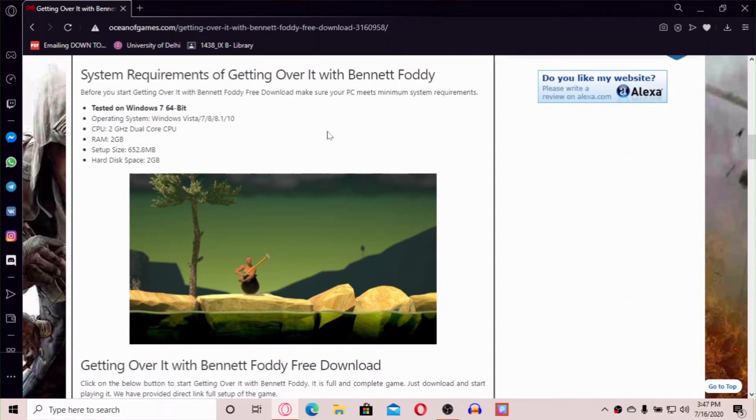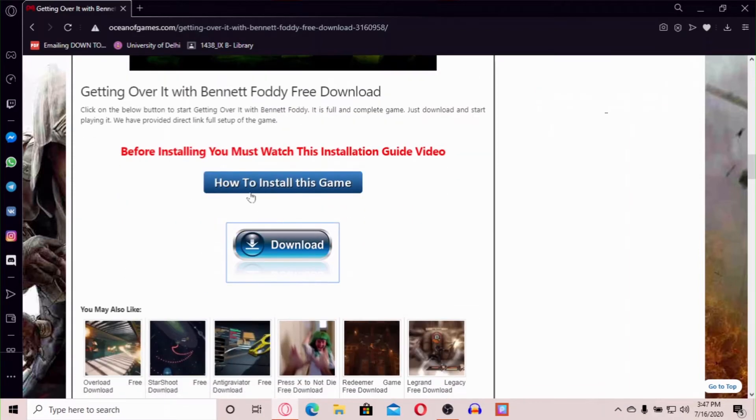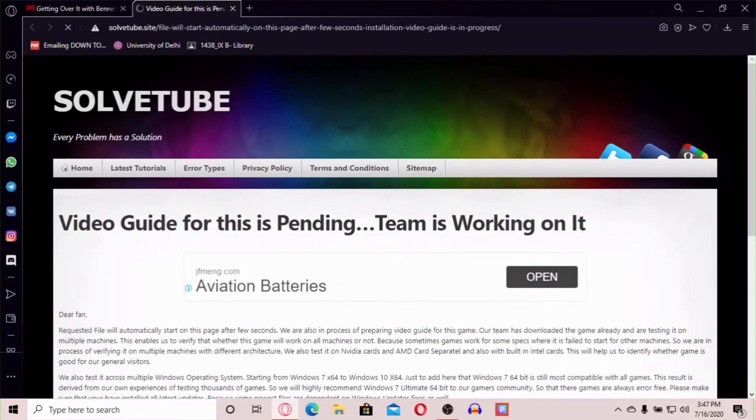This setup works on every laptop and PC. Scroll down to the download option, click on the download icon, and you will be redirected. Within 5-6 seconds your download will start.